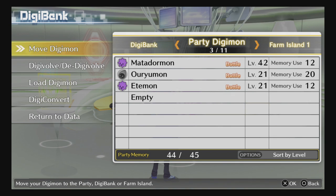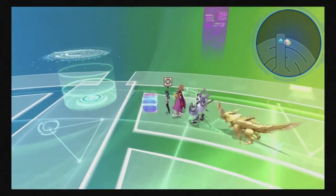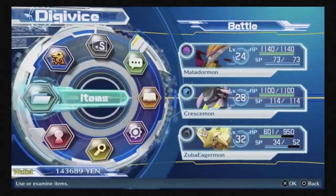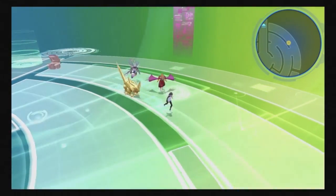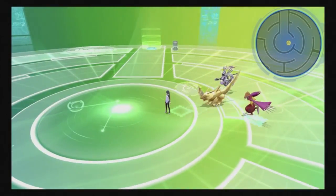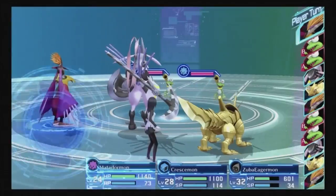The DigiBank is where you'll spend a lot of time. Your party memory is currently at 45 — you can't exceed that amount, so you need to balance it. You raise your memory by getting items called Memory Up or Memory DX, obtained through story missions, cases, and chests. Just play the game and you'll find them. Always use a Memory Up as soon as you get one, as it lets you use stronger Digimon and digivolve to higher levels.